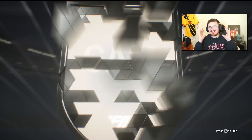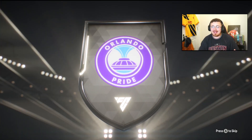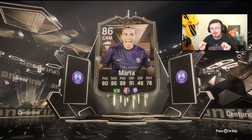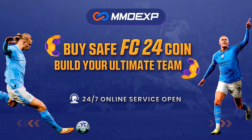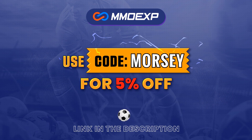A brand new Centurions SVC is here and it's an hour late. EA had the clocks changed in the UK — they messed it up — but it's here and it is Marta, NWSL 5-star skiller. For cheap and fast FC24 Ultimate Team Coins head over to MMOEXP.com, link down below, and make sure to use my code Morsi at checkout to get yourself 5% off.